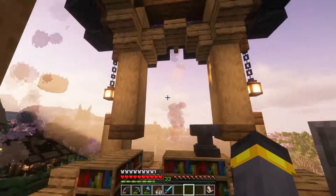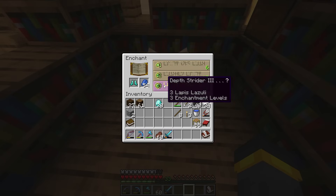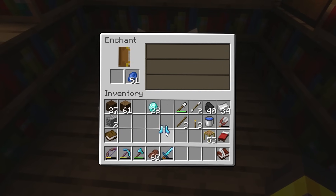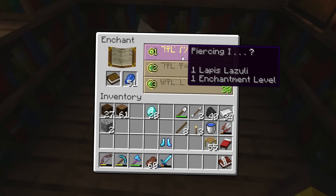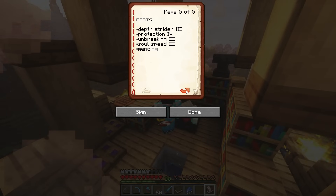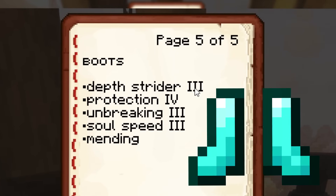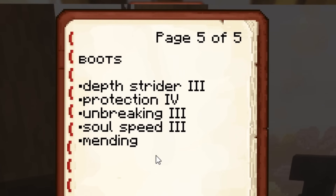I can't believe it — so soon we've already done it. All the way back up at the top with the levels that I have. Depth Strider 3 — give me something good. Fire Protection 3 as well, we're going to just go ahead and delete that one. Inside of our humble little enchanting guide, we flip ahead to page five of boots. The best enchanted boots in the entire game have Depth Strider 3, Protection 4, Unbreaking 3, Soul Speed 3, and Mending.